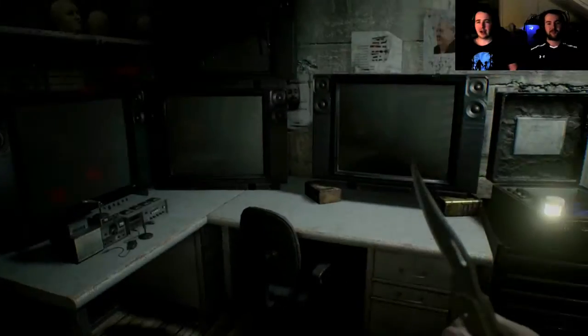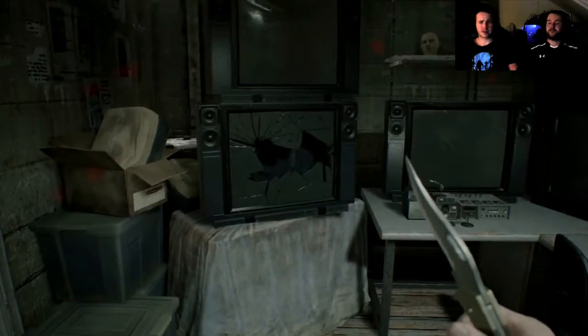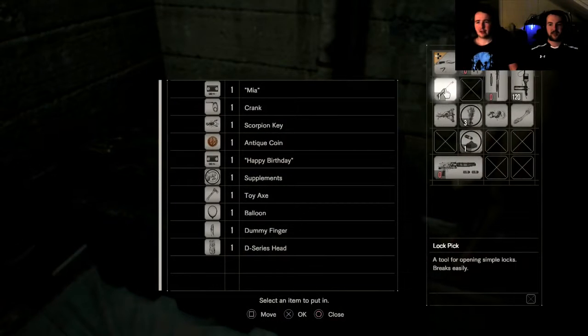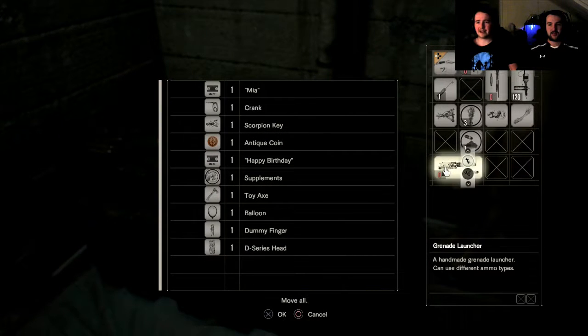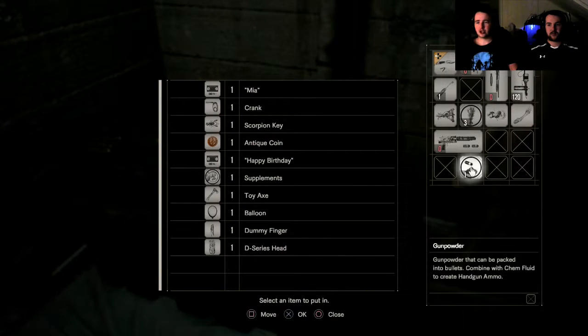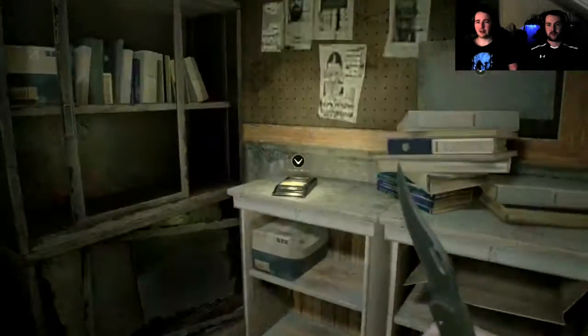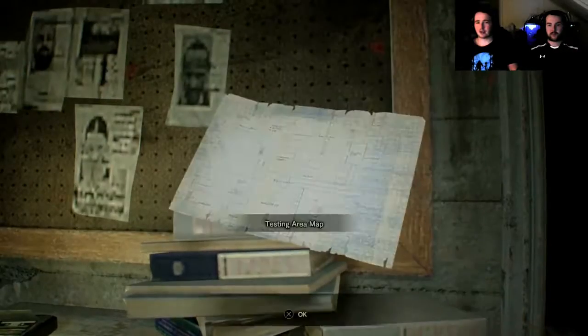Hello everyone and welcome back to episode 14 of our Resident Evil walkthrough slash let's play. Last time we made it through the birthday room as Ethan, put all our stuff back in our inventory, and found out that Lucas is holding Mia and Zoe in some room.